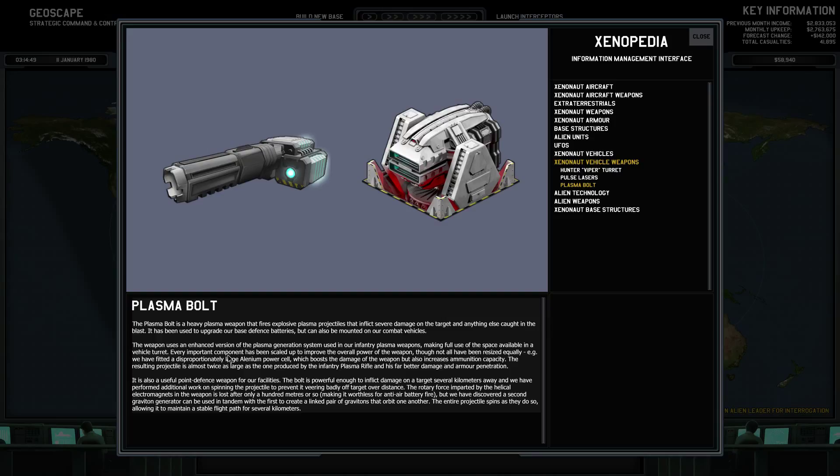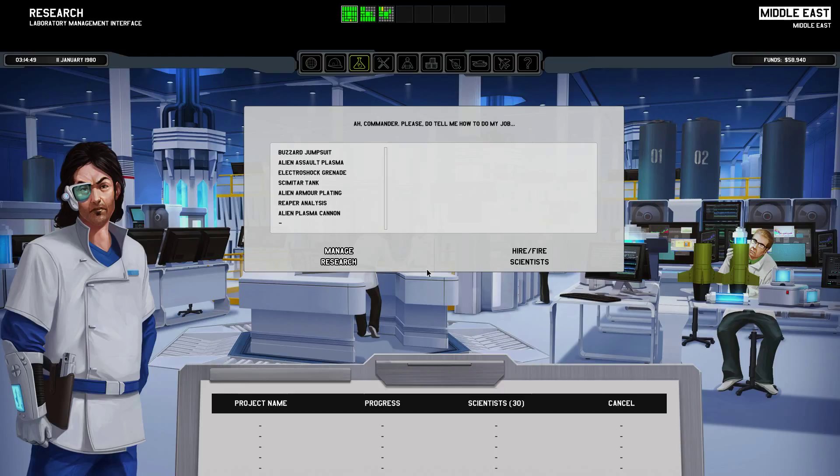Look at this - plasma bolt. We can have it in our point defense in our bases, which means it would be easier to shoot down any kind of assault UFOs. Easy with base defense. It will also give us additional weapons for our vehicles. So what should we go with now? Alien plasma cannon. I think we have already made quite an advance on energy weapons.